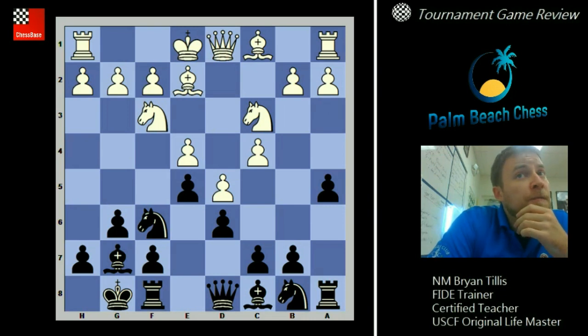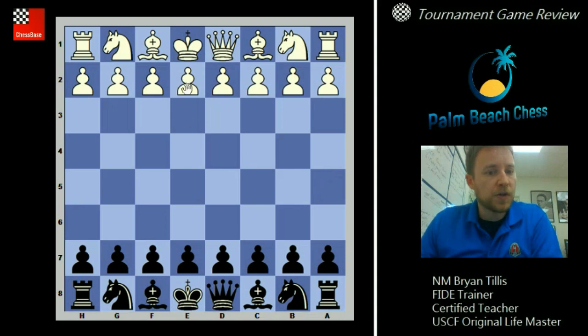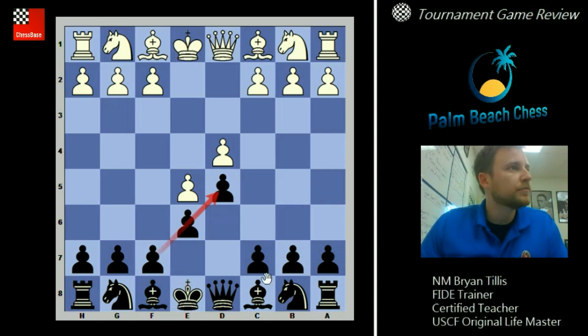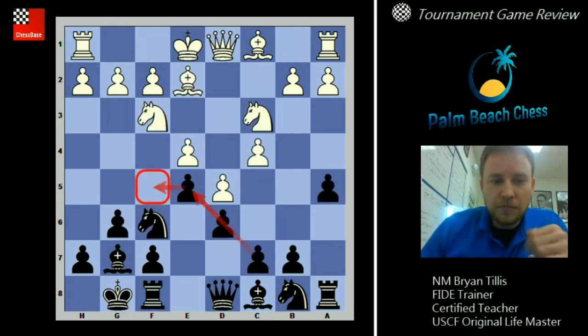If you play a6 and b5 it has a Benko Gambit flavor, but white is trying to play on the queen side while you are playing on the king side, going for f5. Your position points like an arrow to that side. For example, in the French Defense, when you lock the pawns it points like an arrow — you hit with c5. It's the same principle: when the center is locked, typically wherever the arrow ends, that's where you hit.